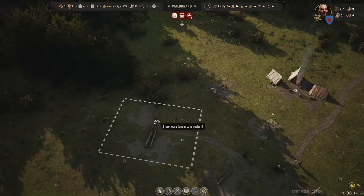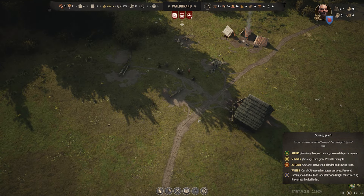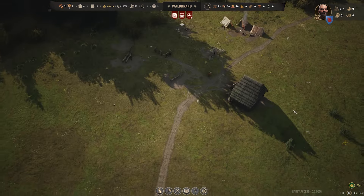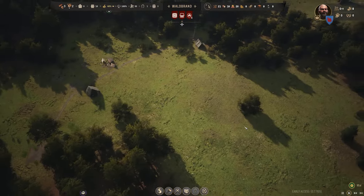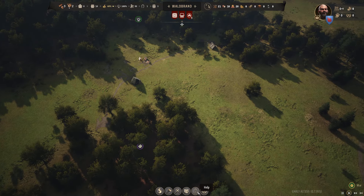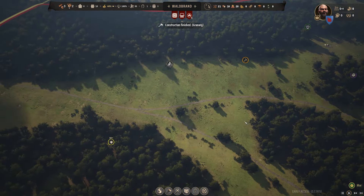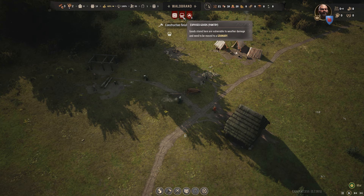That's okay for now — let's escape out of that. How are they doing? We've got a granary almost built. It's currently spring, year one, still March — so we're not doing too bad. Might be good to plot out where we're going to have the marketplace. How do I get the overlays back? I don't know.